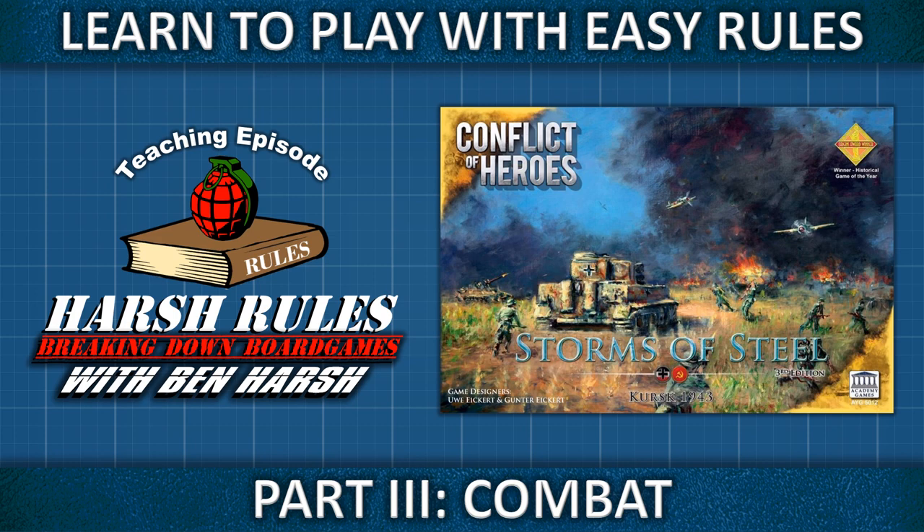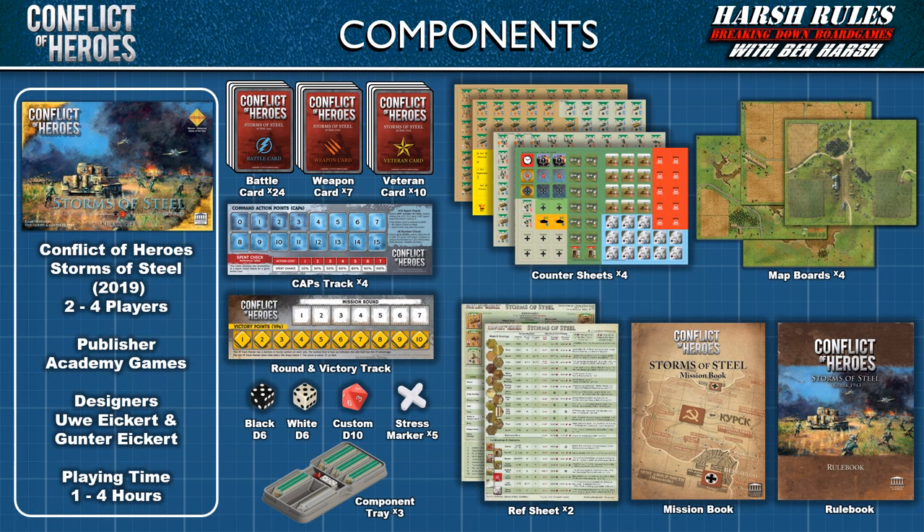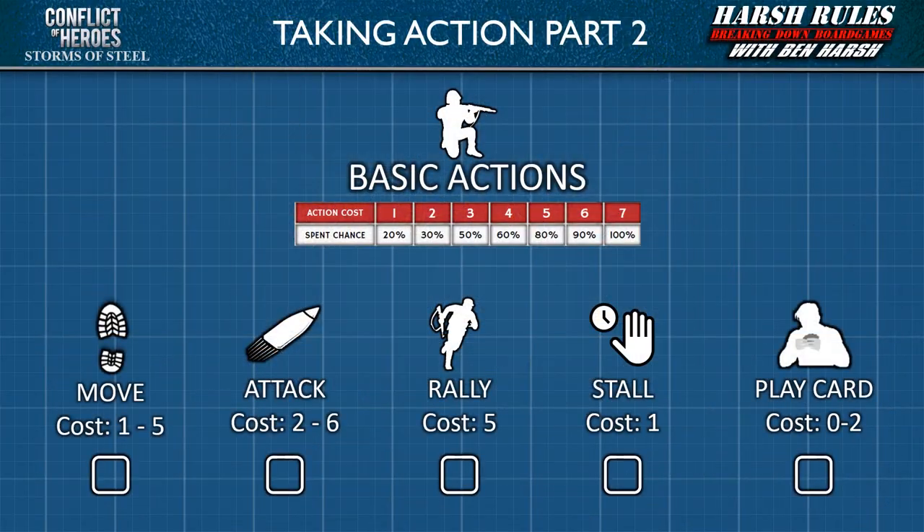This is Harsh Rules. I'm Ben Harsh, and today we're going to learn to play Conflict of Heroes: Storms of Steel, the 3rd edition. Released in 2019 by Academy Games and designed by Uwe Eichhardt and Gunter Eichhardt, this game supports up to 4 players and takes from 1 to 4 hours to play. In the last episode we covered 2 of the 5 basic actions: Movement and Stalling. In this episode we will continue with learning Attacking, Rallying, and Playing Cards. So let's pick up where we left off with the Attack action.